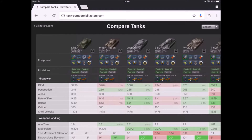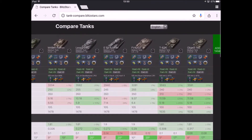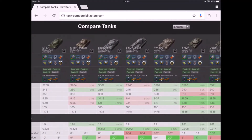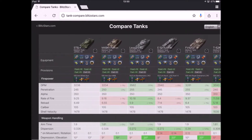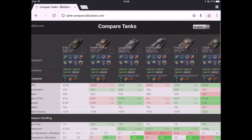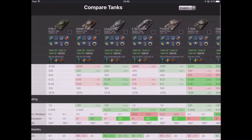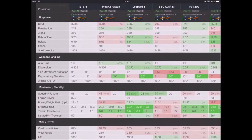We're going to have a look at the tank in Tank Compare against some of the other tier 10 mediums in its class: the M48 Patton, the Leo, the E50M, the FV4202, the T-62, and the Object 140. As you can see, it hasn't got the most DPM, and you have to bear that in mind when you come up against T-62As and Object 140s. It's decent when it comes to penetration — slightly more than the Russian meds. You've got 350 alpha and a rate of fire of 9.2, so you do struggle a little bit in comparison against the Russian meds.